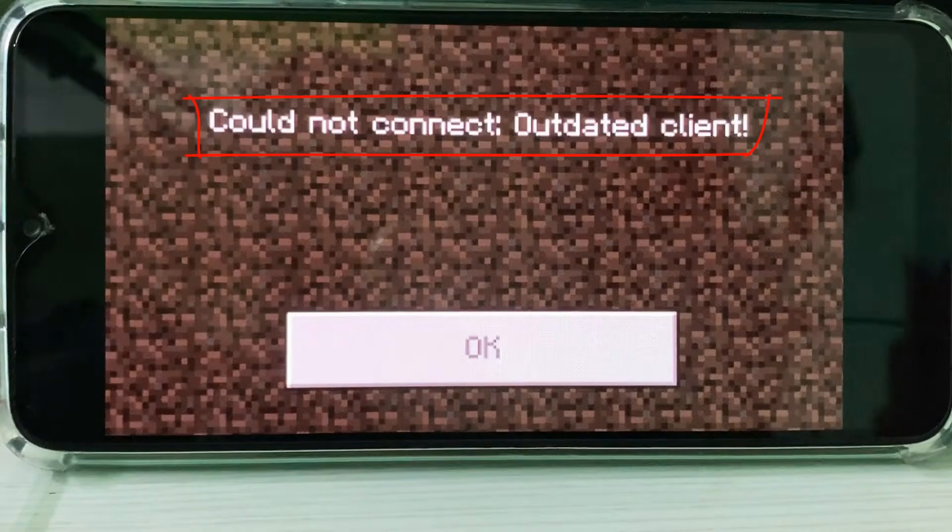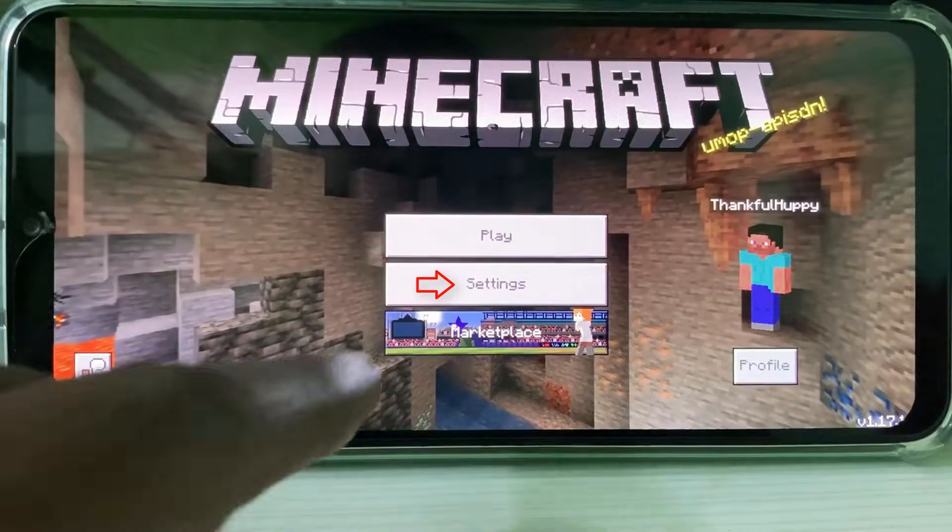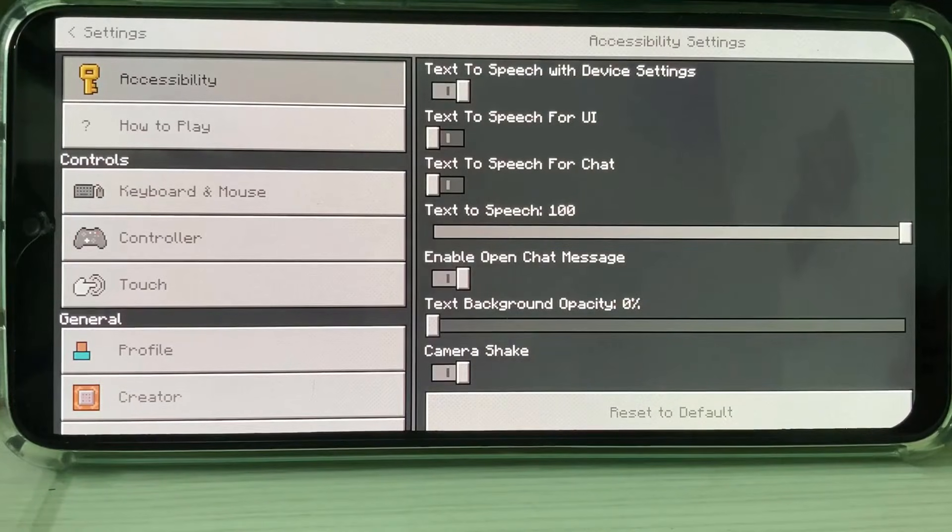So how to fix this issue? If you get this message, just go to your settings — it shows some settings categories. Here you can select the Profile category.